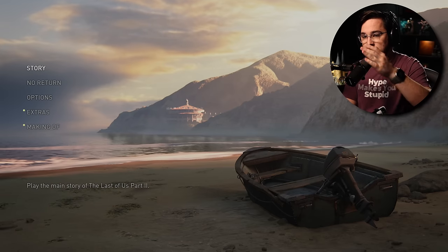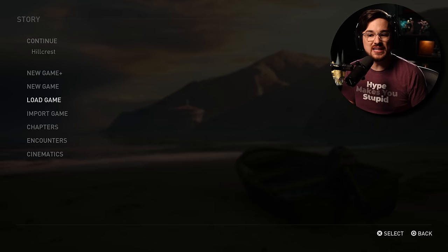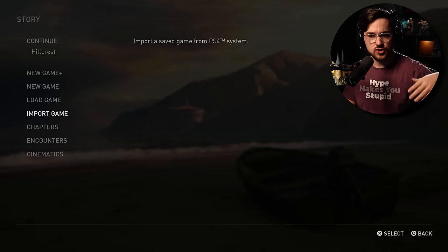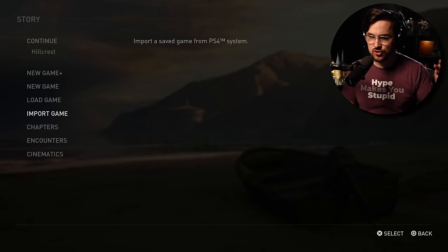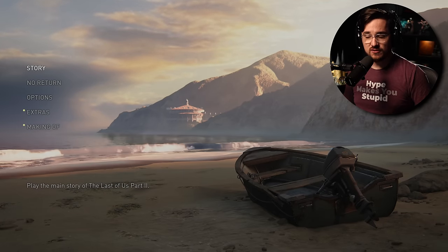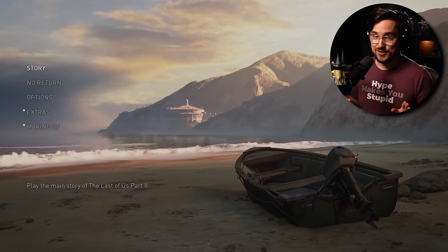Once you pay for the $10 upgrade, you load into the game, select story, and then you can import a game save from your previous version of The Last of Us Part 2. It'll redeem like a thousand achievements if you finished the game, so just be ready for that. But then you're in the game and ready to go, and there's a lot that's been added here.